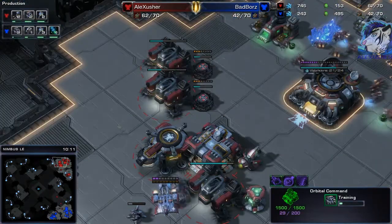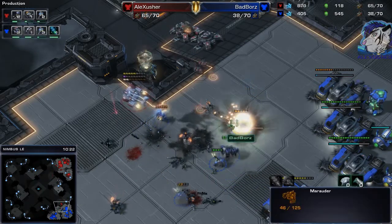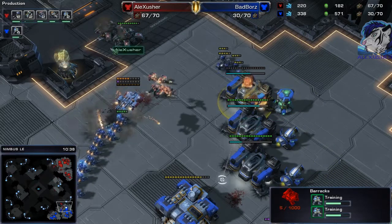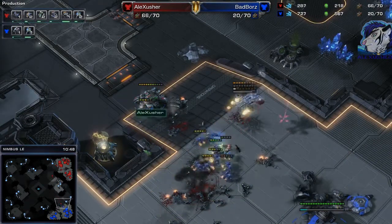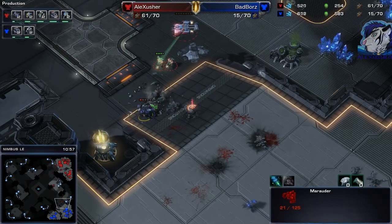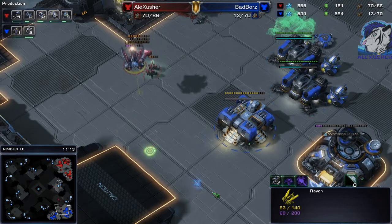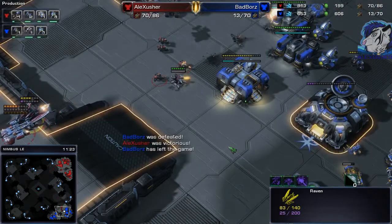More barracks are coming down on my side and I'm pushing in the tanks. Nice stutter-step micro there. He may lose this - he loses the Marauder too and can't really deal with the pressure. He's losing the barracks, pulling even more SCVs, but he's too far behind. He manages to get the siege tank but loses another Marauder. The Raven comes back to throw down an auto turret. 11 supply against 17 - that's not good. GG.